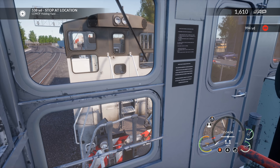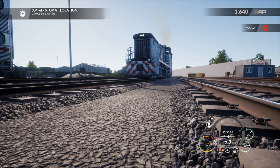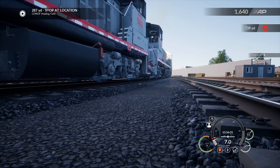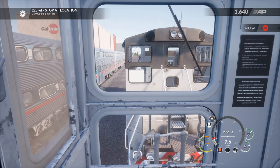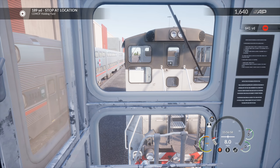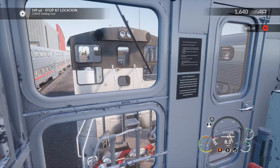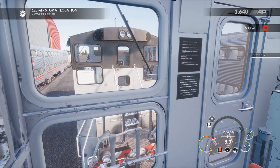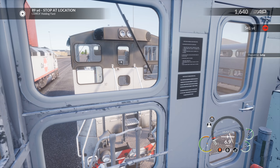Now we're getting some speed going — 900 yards to a red, looks like 5 mph in here so it's a slow one. 200 yards to our stop location — once we get to about 100 yards I'll throttle back; we know how quickly this thing stops. Back in the yard again — our favorite place. They'll be able to fix this one and get it back out there.